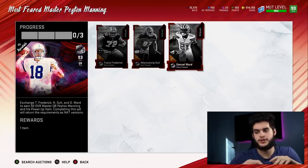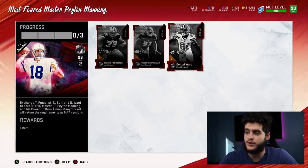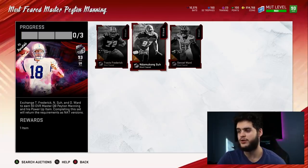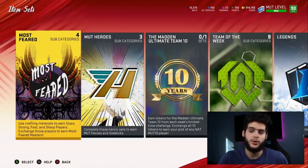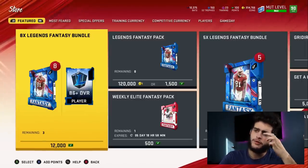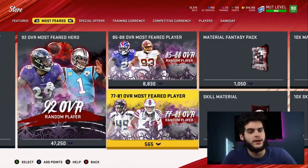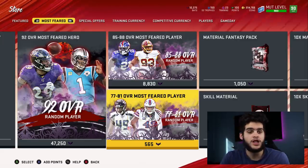There are two ways you can go about this. You can cut it there and just say 155k for three NATs and be happy. Or if you really want to make some coin and get them close to free — if not for free — I recommend selling Sue. That's personally the one I don't like from the bunch. If you quick sell Sue, you get about 22,500 coins. Then come over to the store, go to Most Feared sets, and do the 77 to 81 pack. The 77s go for about 1.9k on the worst pulls. Remember, there's 155,000 coins worth of debt you need to make up to make the two cards free.